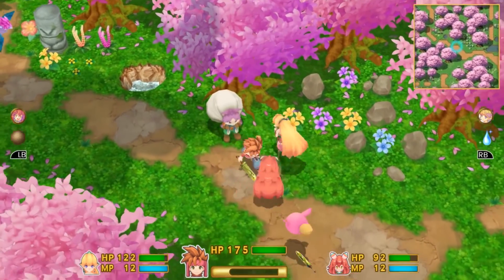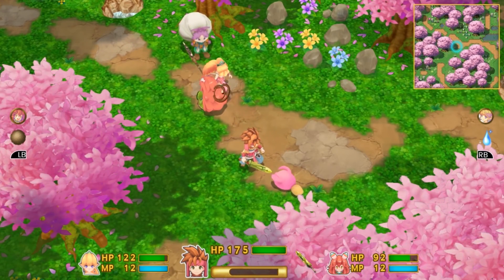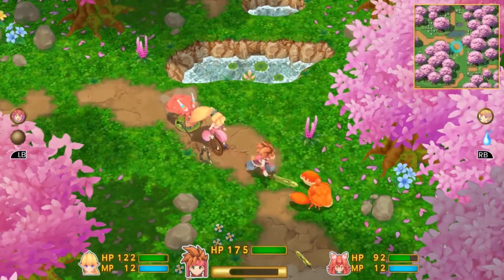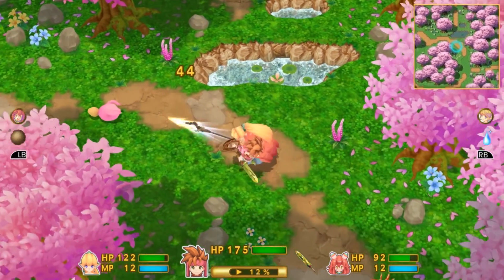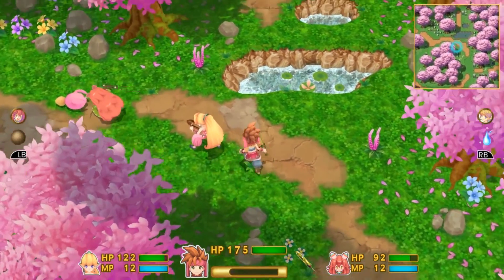We need to get out of this menu and progress to find the Moogles' village and clear out the pebbles that are there. We spoke to a Moogle at the top before — it prompts a conversation between your characters and Popoi.